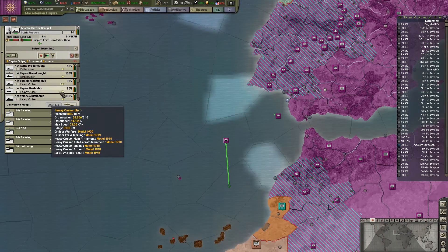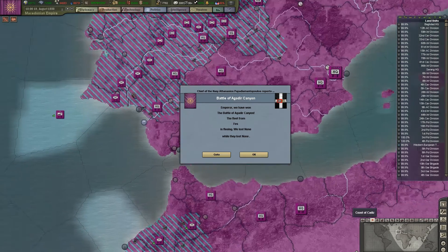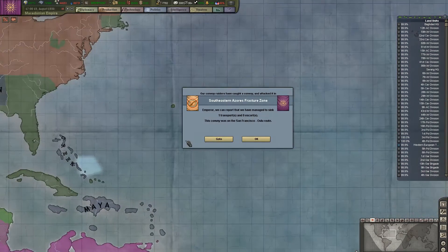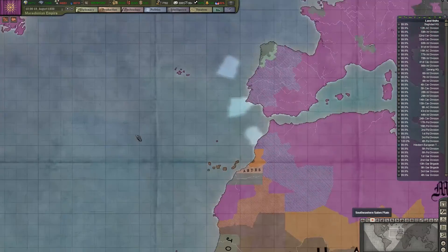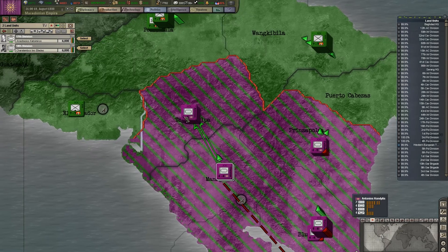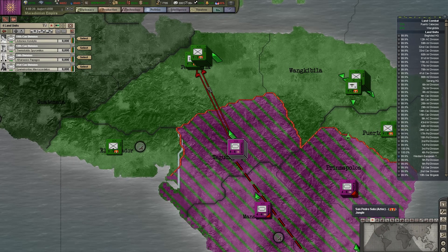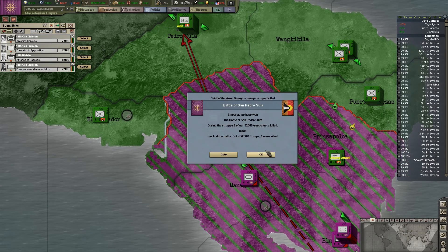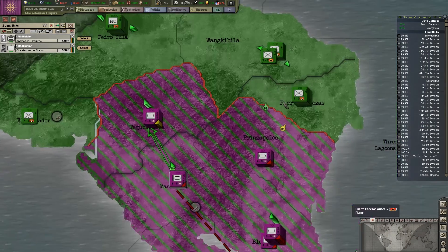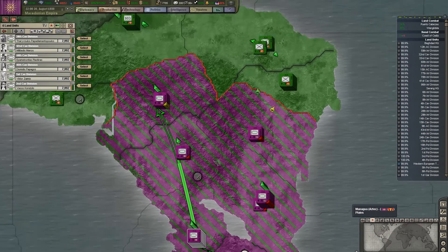Looks like we've taken some damage. The problem is that Fess capitulated but they're a government in exile now, so their units that were on the map are still there. These guys actually have some fuel, so let's launch an attack here. We'll turn this into a little bit of a pocket — these guys are moving in so they'll be able to support.